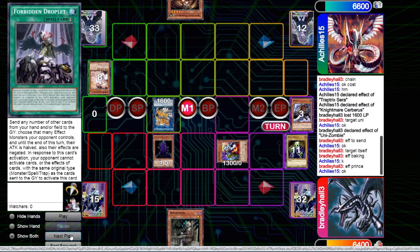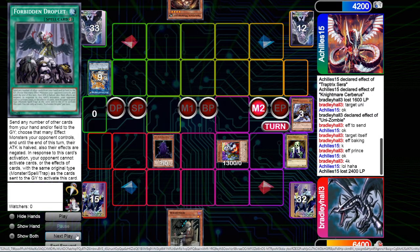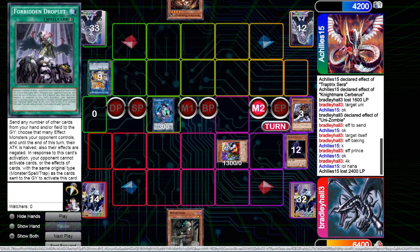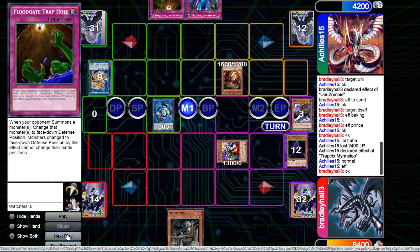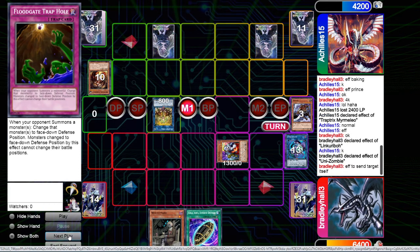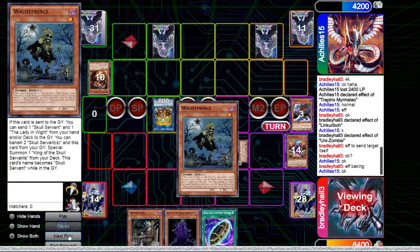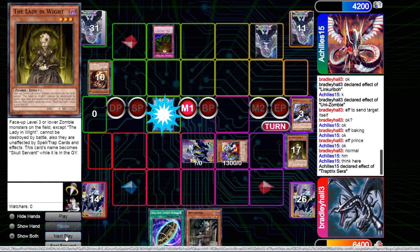We have Mizuki and Uni-Zombie so we send the White Baking, add the King since we haven't normal summoned yet, and we already had White Mare. Prince sends those two, we normal summon the King and attack for 4000. I then make the Link Rebo thinking if I can protect the Uni-Zombie I can send another White Baking or Mizuki as needed. I normal summon Mermail to grab Floodgate, tribute the Link Rebo - so I know I've got two sets including Floodgate Trap Hole. They have Sarah again.